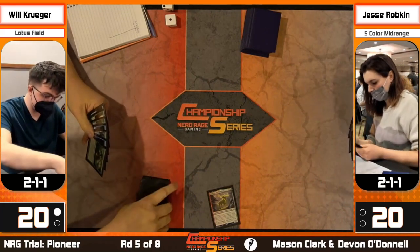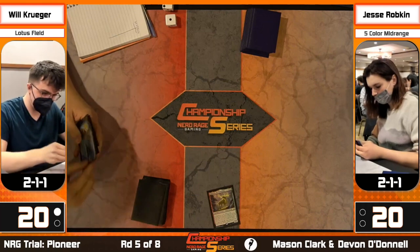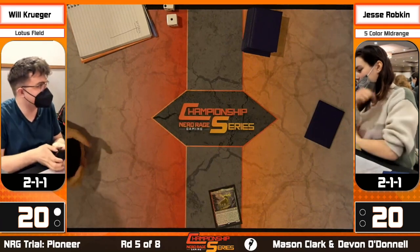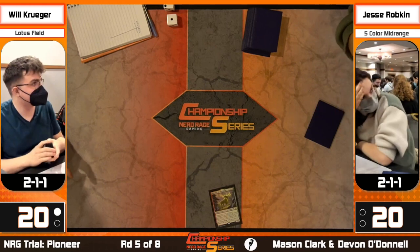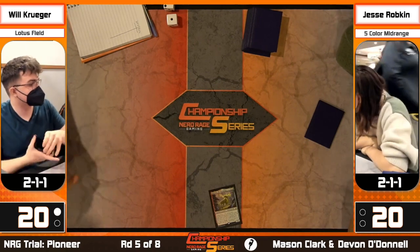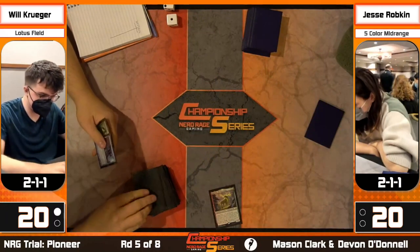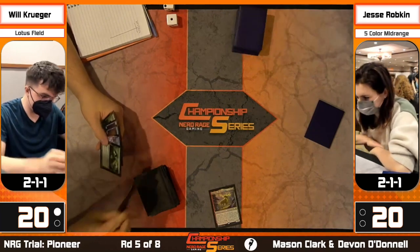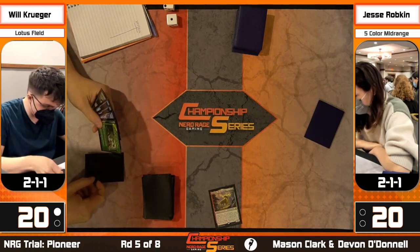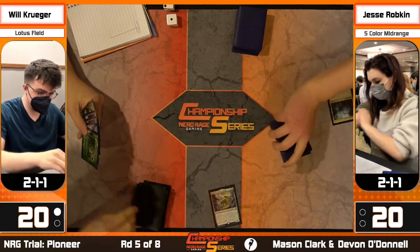This is the first event of the season, so energy points are on the line. Both players will want to play even for top 16. We saw that with Conor Mulally - he barely beat Jesse last year because he played every event. Getting top 32s versus dropping is make-or-break in the Player of the Year race. Jesse plays a Plains, looks to be going for Sylvan Caryatid on turn two, which comes into play untapped. We'll see if we get a turn-three Slaughter Games.